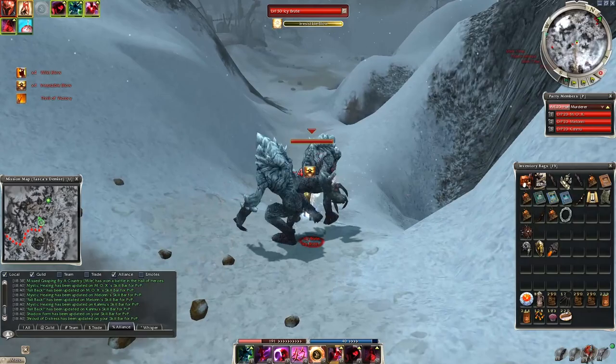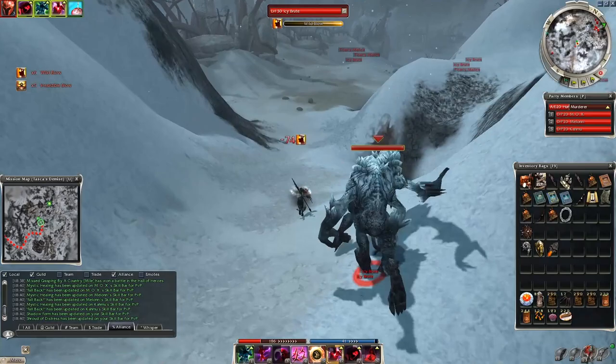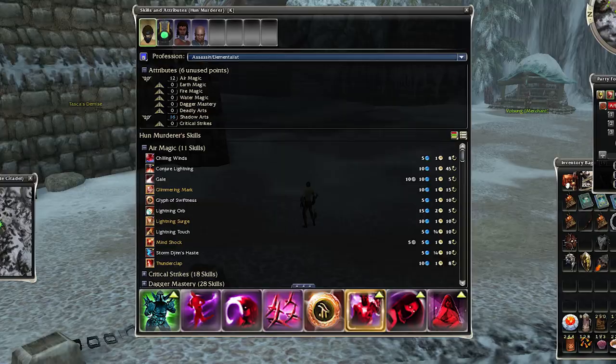Since Q8 items are not possible — not even in normal mode — you should do this chest run in hard mode for maximum gold item chance. But this will not be easy. I advise using an assassin with perma shadow form, perma anti-knockdown, and perma dark escape. Everything is perma here, and you will see that even with all these, the run won't be easy.